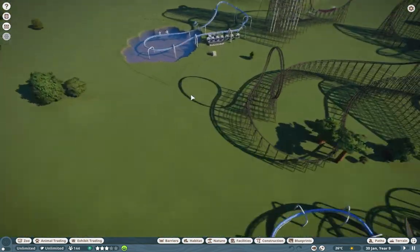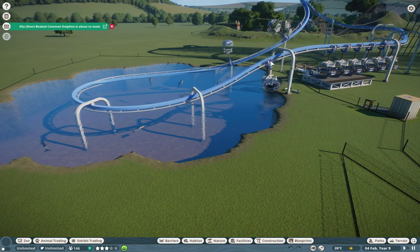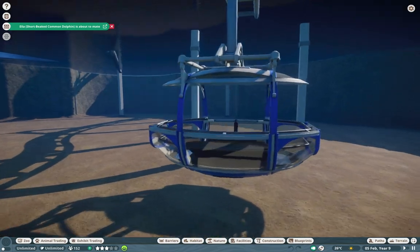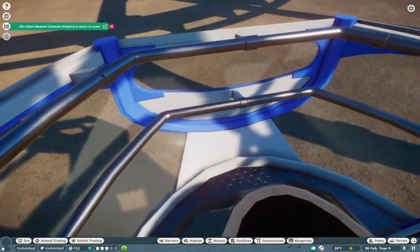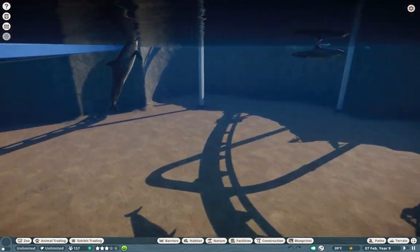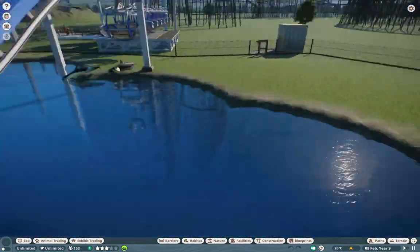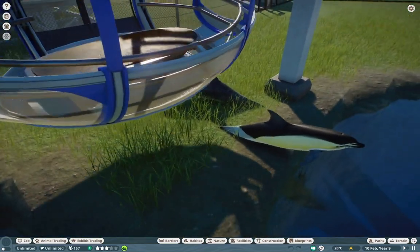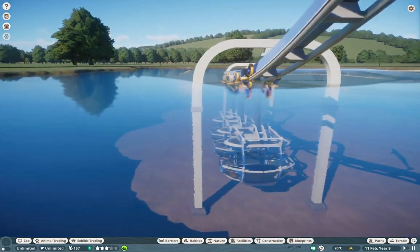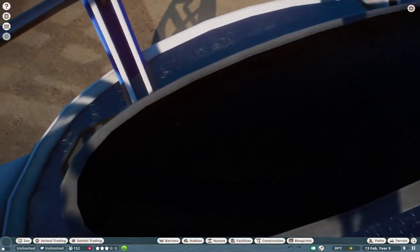We have a few other things here - we can even do underwater submarines. Imagine sitting down here watching all the dolphins go by. By the way, dolphins are out - this is a little sneak peek into next week's mod showcase. We have the bottlenose and the common dolphin. Look at them, they're beautiful! We can do some really fun stuff like this.